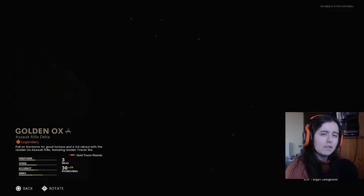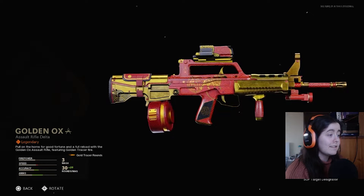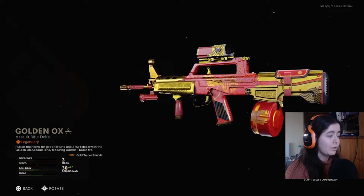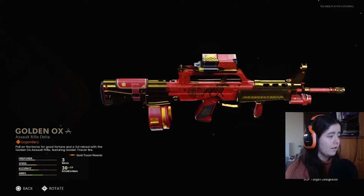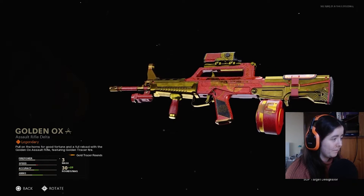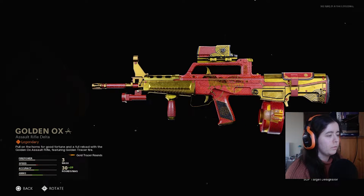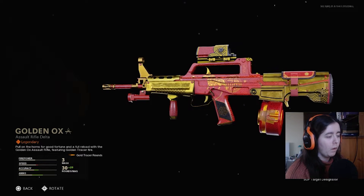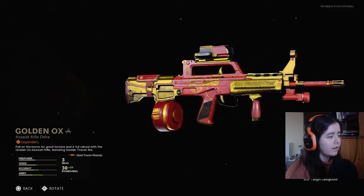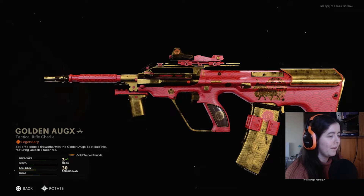Assault Rifle Delta — that's the QBZ — yeah it is. It's a nice skin, the colors are really clean. I really like this actually, that's really clean. I wish it was on a gun that was more viable in Warzone, because that is where a lot of the selling points for these things come from. If it's not viable in Warzone, a lot of people won't really take a second look at it. However, the QBZ is viable in Warzone.